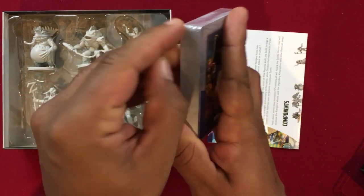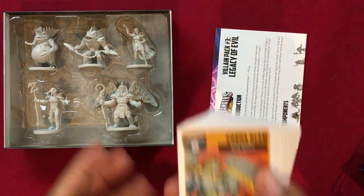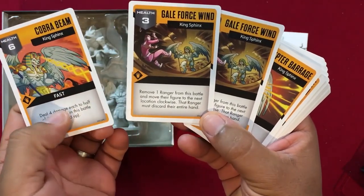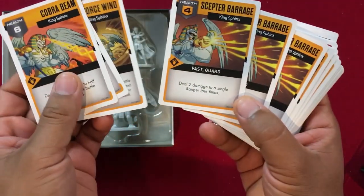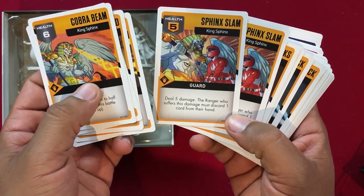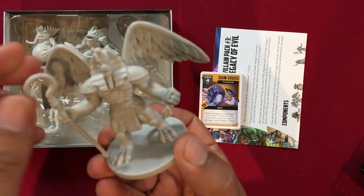Now we've got King Sphinx. Deal four damage to each half of the rangers in this battle, rounded up — pretty nasty. Remove one ranger from this battle, move their figure to the next location clockwise; that ranger must discard their entire hand — you really don't want that to go off. Scepter Barrage: deal two damage to a single ranger four times — really nasty, and it has Guard. Sphinx Slam: deal five damage to a ranger; that ranger must also discard one card from their hand. The King Sphinx miniature is solid — reminds me a little of the Gold Arm miniature.